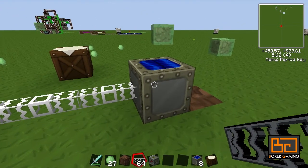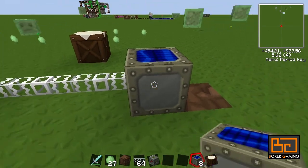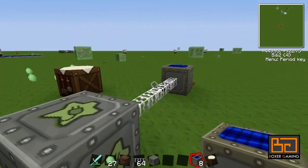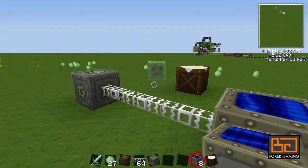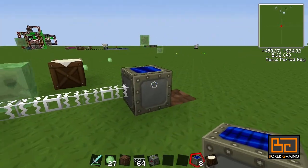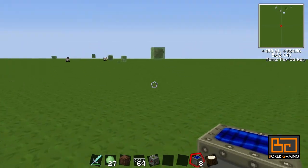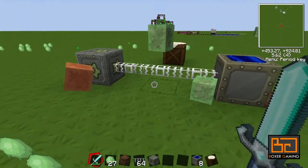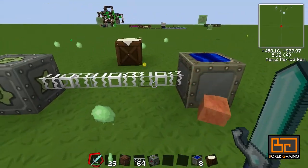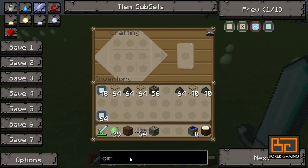Solar panels are ridiculously slow at getting power at the start, so you need a lot of them. We still have eight in our inventory. The next thing you want to do is upgrade these — there's a mod standardly included in TechKit, and that's for the solar array.